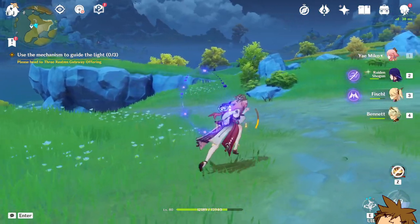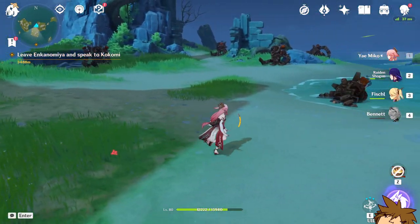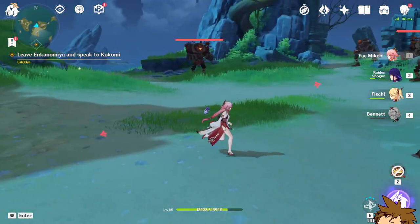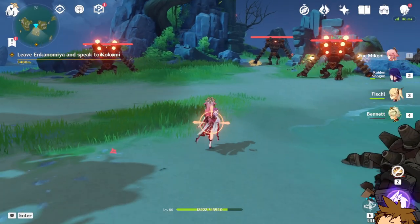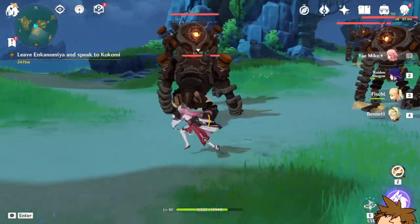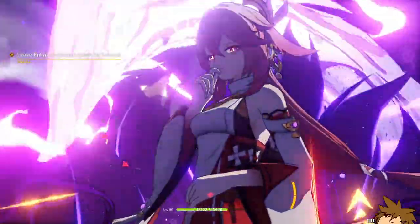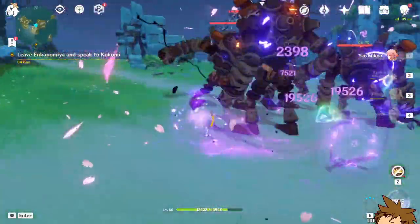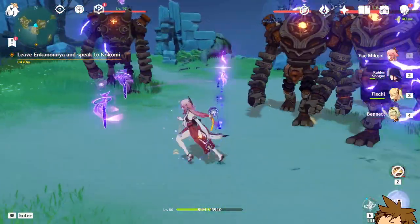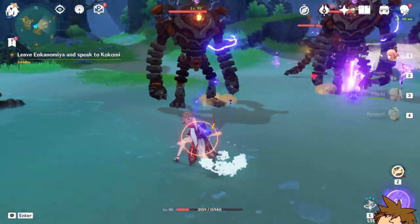Let's try this one more time against multiple opponents. Here we have the Ruin Guards — we're just gonna try to battle them out and see how well the weapon provides energy recharge. Now we're just gonna use Fischl, then use the E skill, then ultimate — boom, bang bang bang. One more — there we go. We're pretty much at our ultimate already. No way, that actually works!